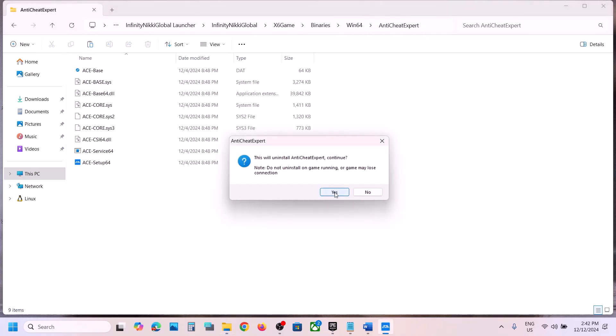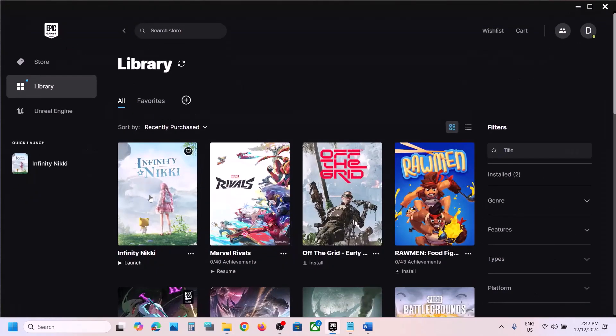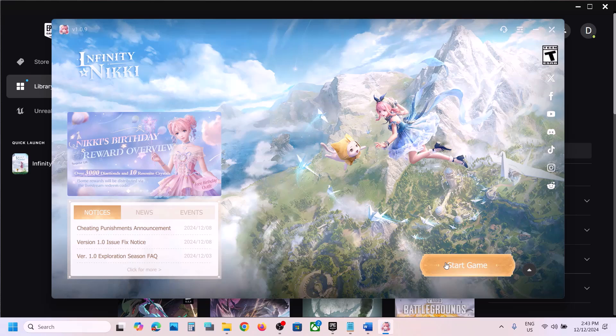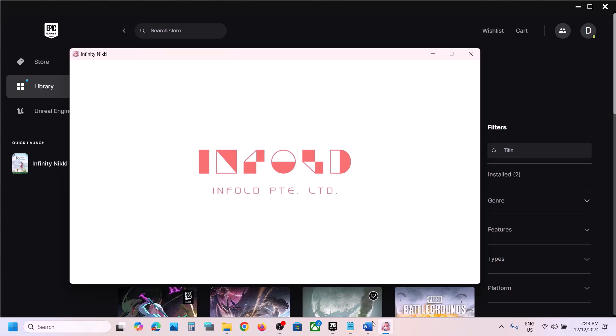Click Yes, then click OK. Now launch the launcher and then launch the game. Once the launcher is open, click on Start. When you start the game during the launch, it will reinstall the anti-cheat expert. Once reinstalled, check if the game launches.